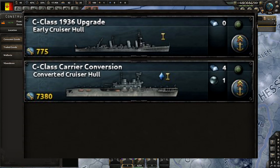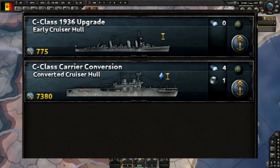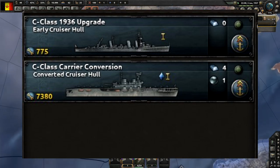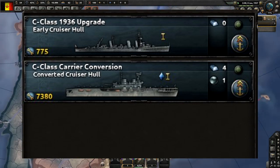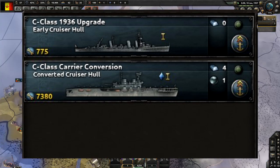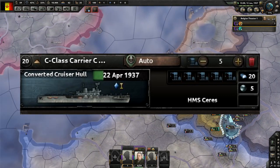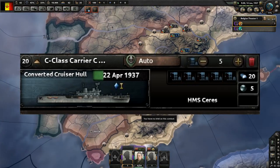Capturing ships in port sounds like a wonderful mechanic — you can see a ship being refitted isn't just going to sail away since it's presumably in dry dock. You can see up close the C-class 1936 upgrade and the carrier conversion options. Typically you can't refit between hull types — a 1936 destroyer can only be refit to other 1936 destroyer variants — but you have a lot of freedom within the same basic hull type.